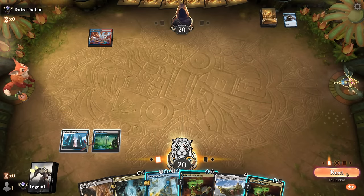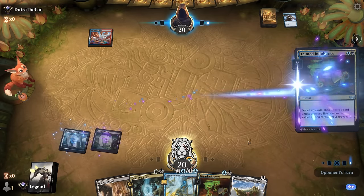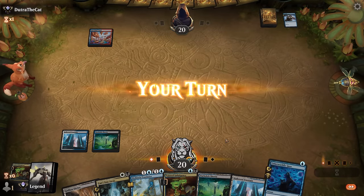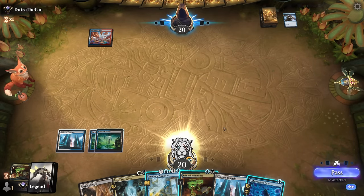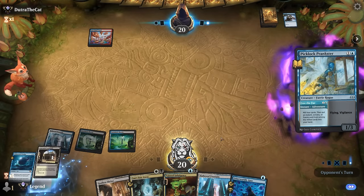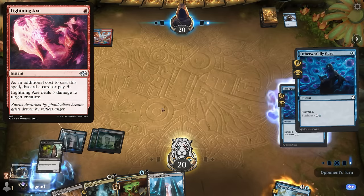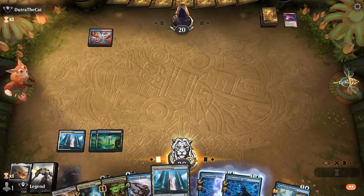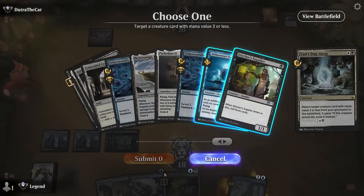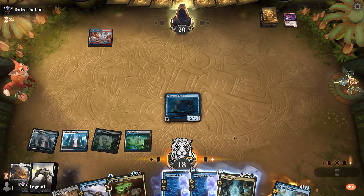Opponent likely takes the Prankster so keeping another one on top seems fine. We pass the turn; opponent casts Fear of Missing Out — looks like a reanimate deck. They discard Parhelion so it's also a Grease Fang deck, just a Mardu version. We mill Stubborn Denial — won't be able to stop their Grease Fang. We play Supplier, pass with denial and Gaze available. We can play Supplier and pass with denial and Gaze backup.